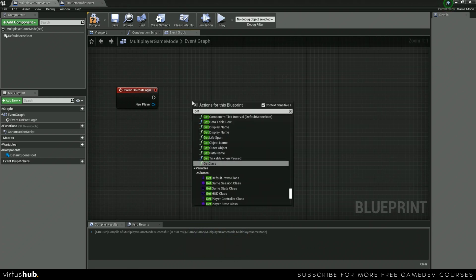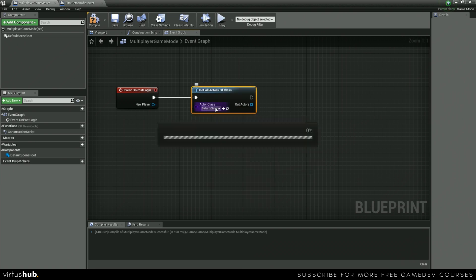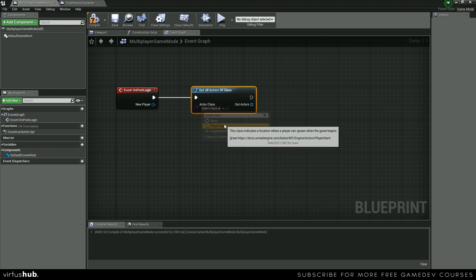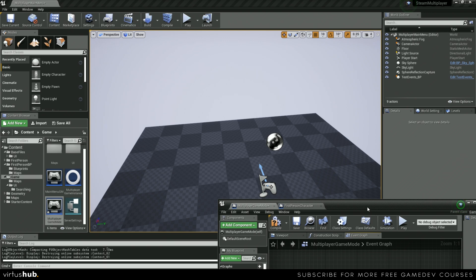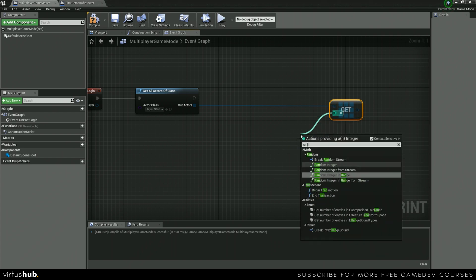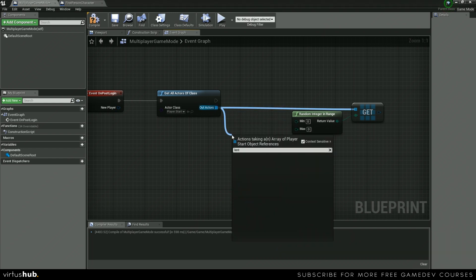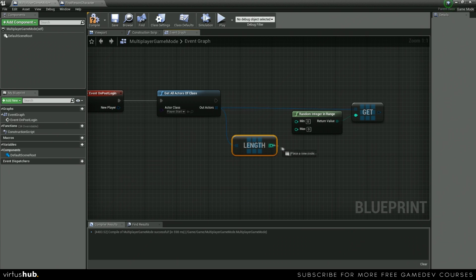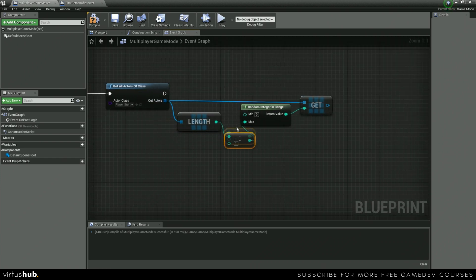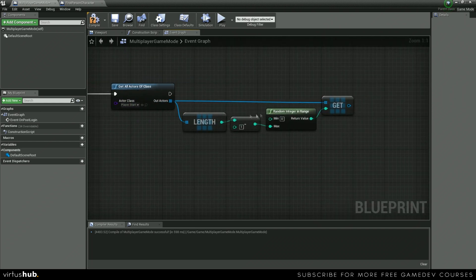To get our spawn points we need to use Get All Actors of Class and find Player Start — we have a player start in each of our levels. For our out actors we're going to use Get Random in Range, and for the max we'll get the array Length minus one and plug that in. That'll get a random one of our player starts, so if we had more than one it would just pick a random one.